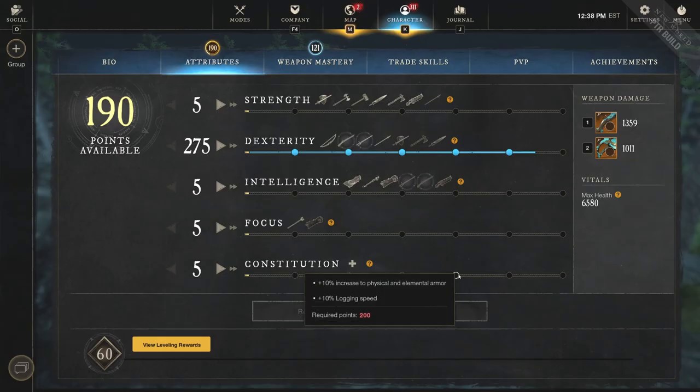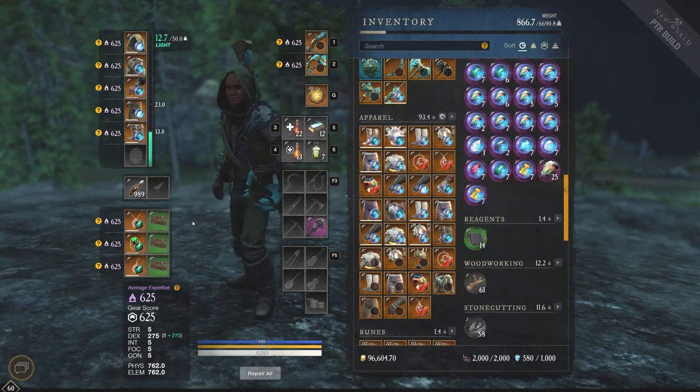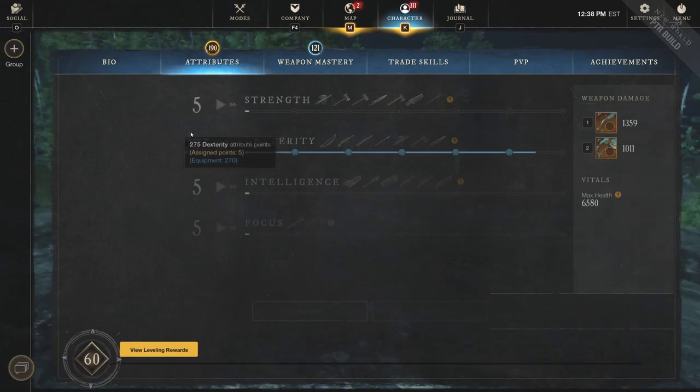I've watched some of his videos — a very talented player, and his build is very hard to play against. He runs Medium, 200 Dex, 150 Int, 150 Con, or alternatively 150 Dex, 150 Int, and 200 Con. At 200 Con, the pip you're getting is a 10% increase to physical and elemental armor, making you so much tankier and harder to kill.